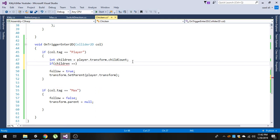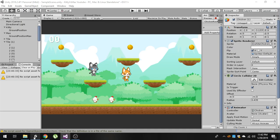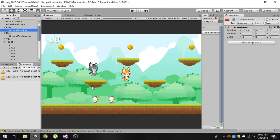If `children` equals 2, then `return`. As we know, the player already has one child object which is `ground position`, and after collecting this chicken the `childCount` will be 2. So if the child count is 2, he is not allowed to collect another chicken.